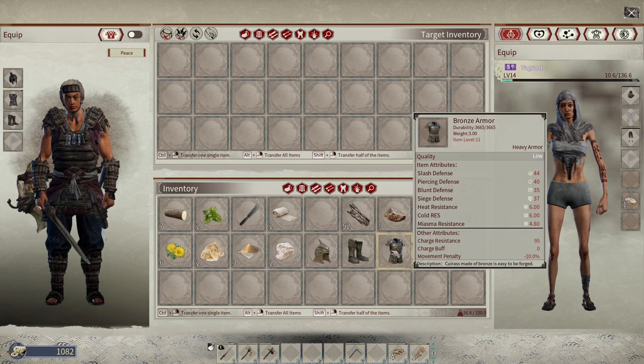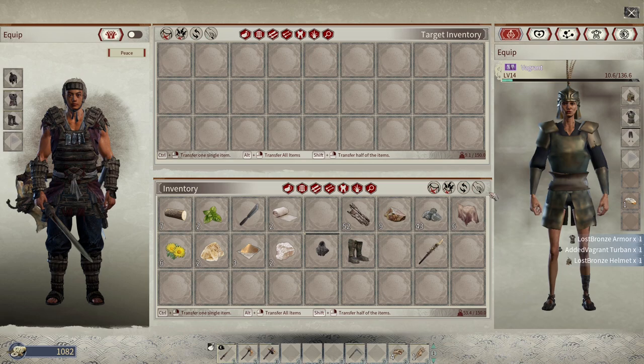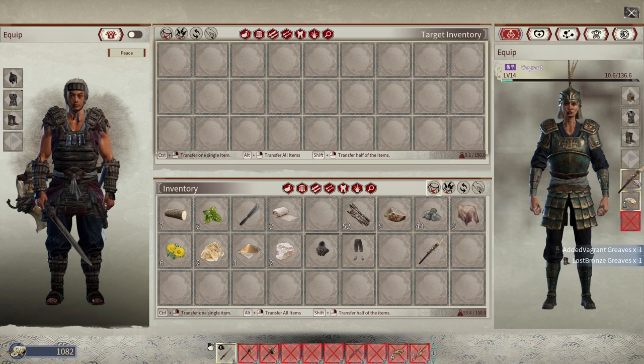Now that we know how to control our vagrants, we can equip them with armor for combat. You can do so by speaking with them and opening their inventory. From here you can select your armor and drag and drop each piece into the appropriate slot.